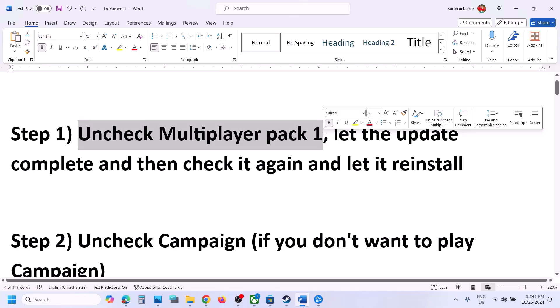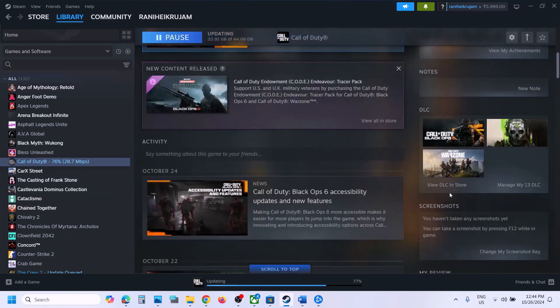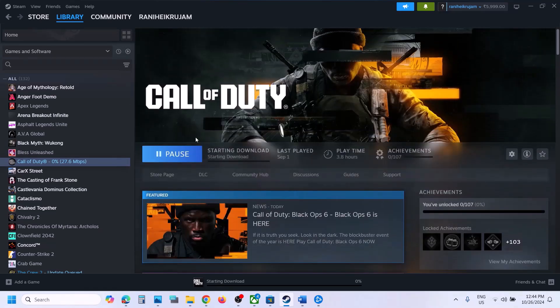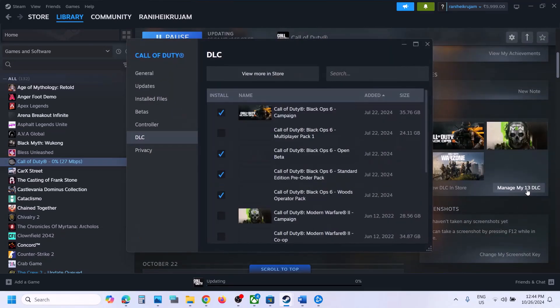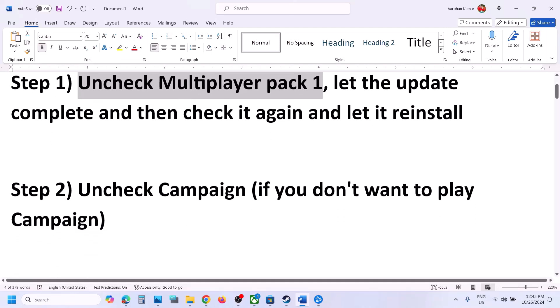The first step is to uncheck Multiplayer Pack 1. Go to Steam, scroll down, select the game, and click on Manage My DLC. Over here, make sure you uncheck the box which says Black Ops 6 Multiplayer Pack 1. Uncheck it and close this. If there is any update, let the update complete. Then right-click the game, go to Manage DLC, and put a check on Multiplayer Pack 1 again. Once the update is complete, launch the game.